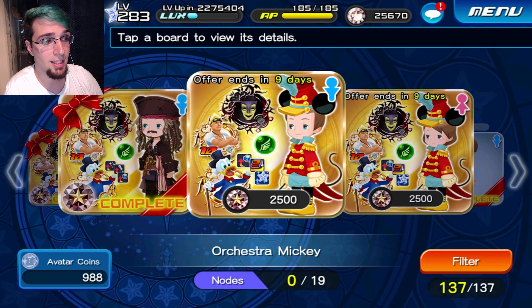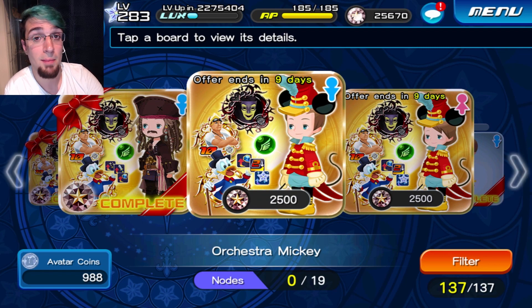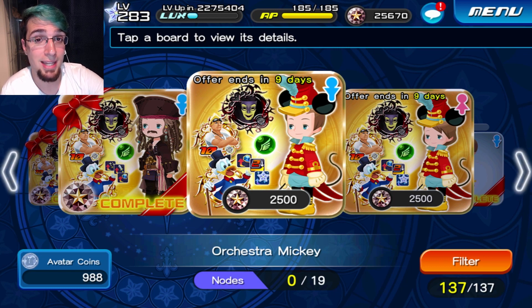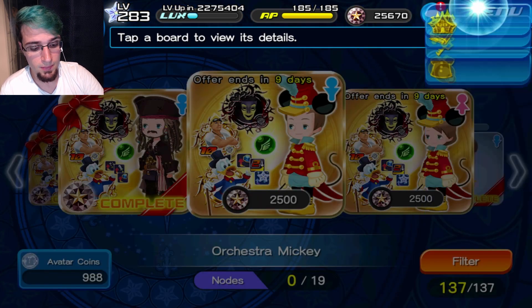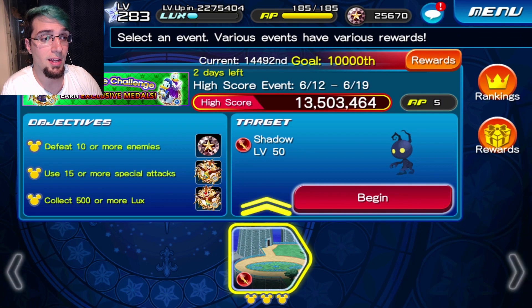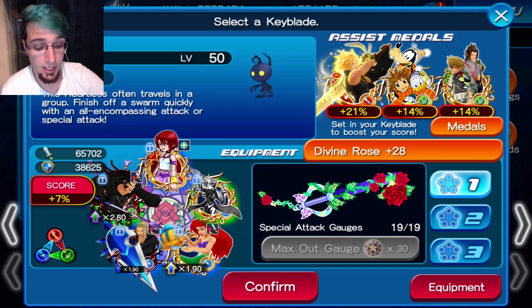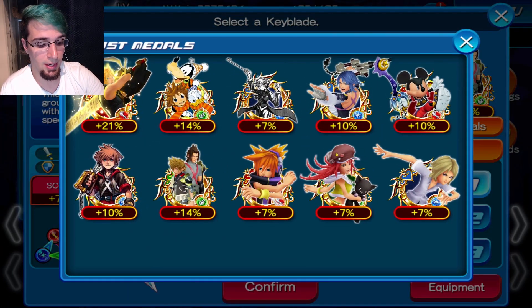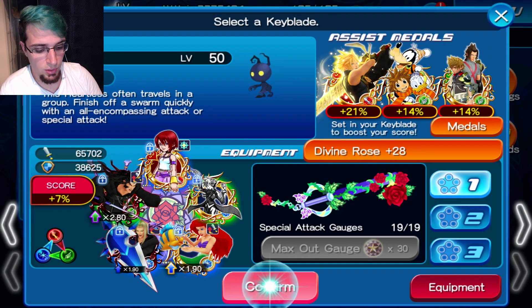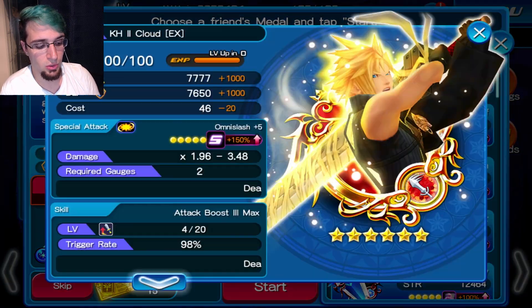Now let's go to the quest and double-check everything to make sure we're not missing any percentage medals, because the more percent you put into your keyblade, the more score you'll get. I have 7% from the Orchestra Sora, which is part of the medal list for this challenge. Now you want to find a friend medal with 21%. I don't want to use the King of Hearts Cloud here, because for the weaker enemies he's actually going to do some damage, and for the stronger enemies he doesn't do enough. So I'm going to look for another Cloud EX that's not guilted, without an Attack Boost, but with Sleep or Paralysis or Defense Boost.